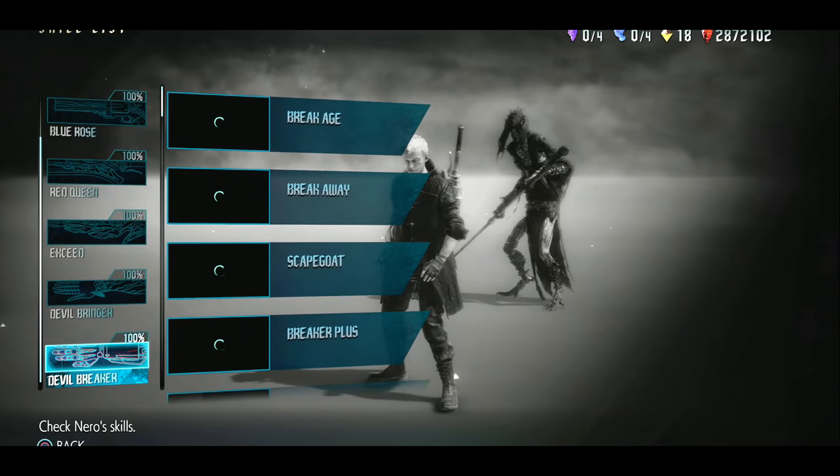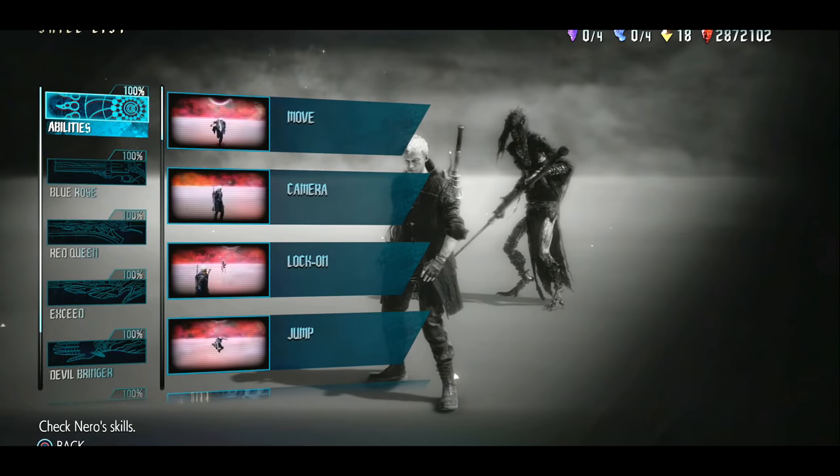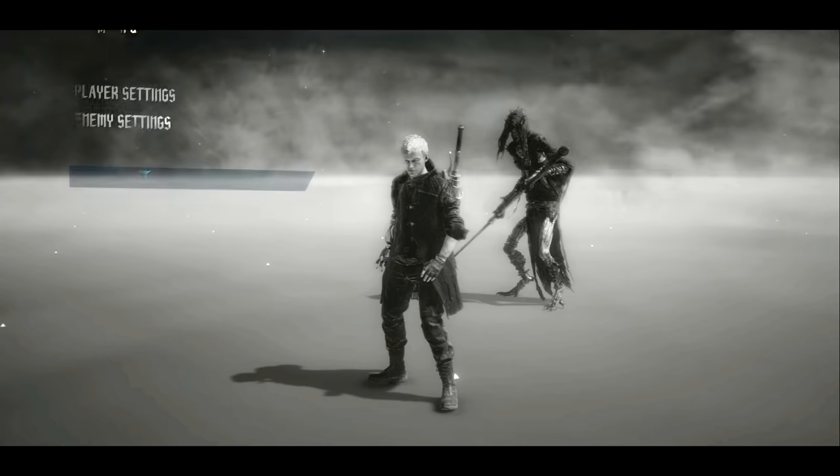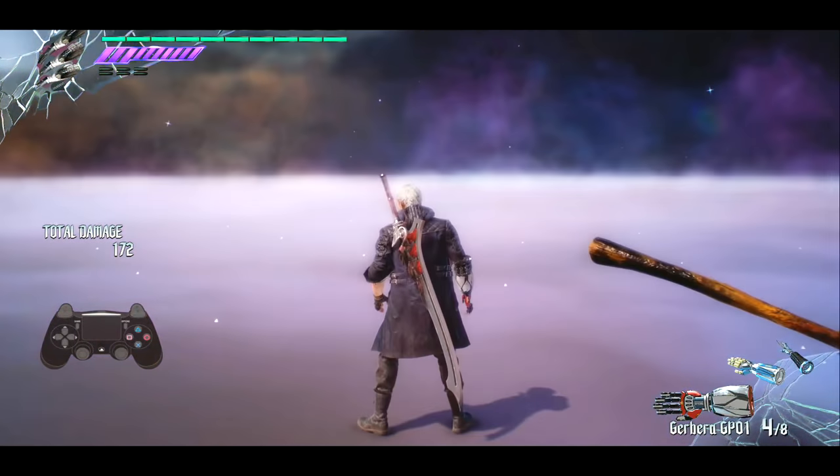The next thing I want to talk about is the skill list. I'll be referring to moves by their in-game names to avoid any confusion — check out the skill list and learn what moves are called. At the same time, if you're ever wondering how to perform a move, check out the skill list because it will tell you.